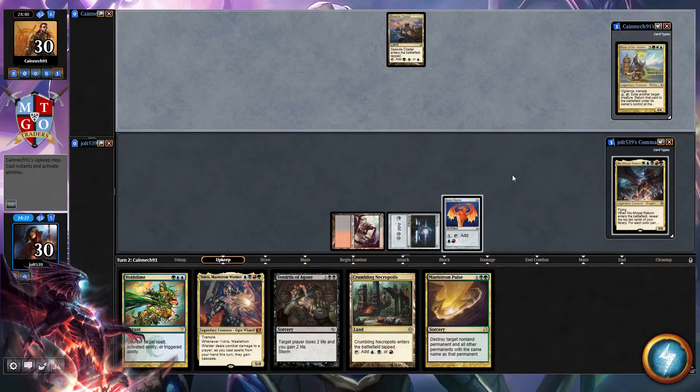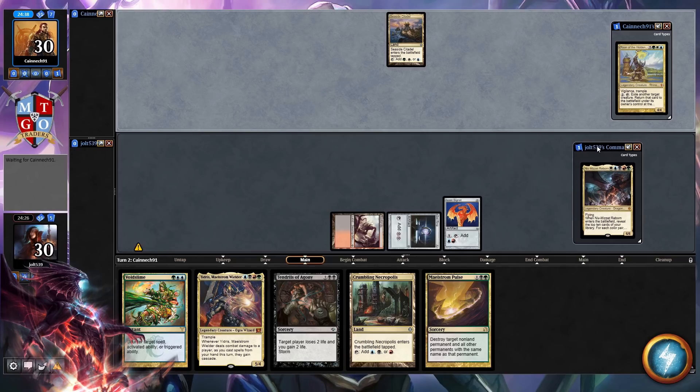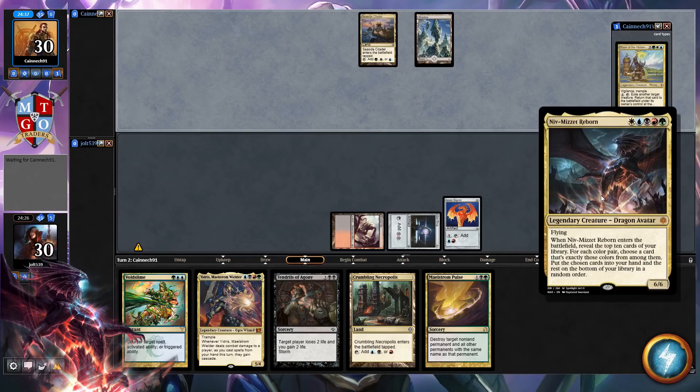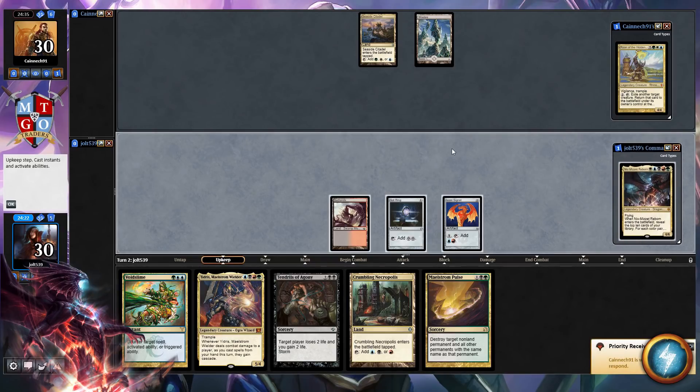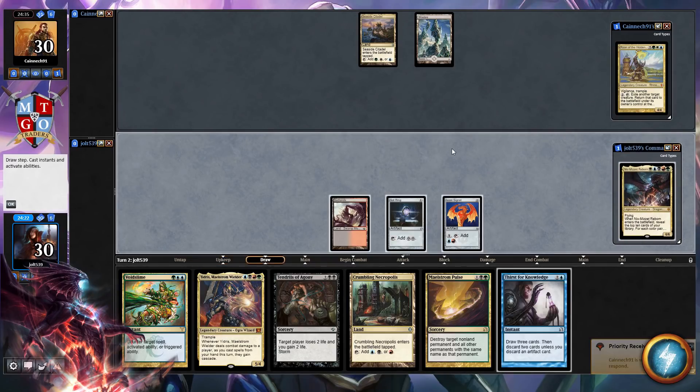We're playing Niv-Mizzet Reborn. Whenever Niv enters the battlefield, it will reveal the top ten cards of your library. For each color pair, put one of those into your hand, put the rest on the bottom in a random order. It's just like a jumble of words whenever I try to pronounce it.